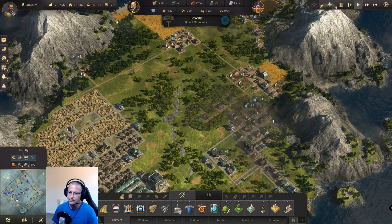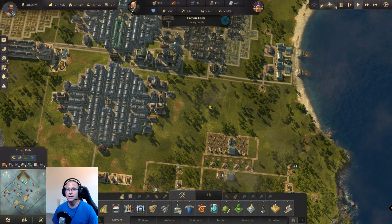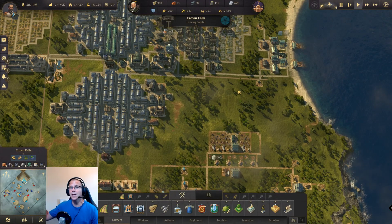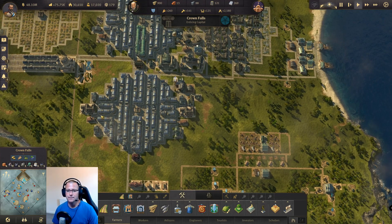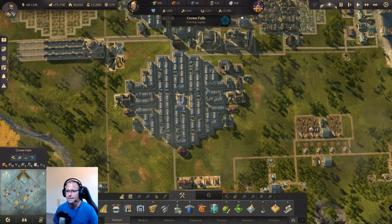If you're wondering what I mean when I talk about skipping through the tiers to get to investors or engineers, there is a video in my playlist for that. I'll try and put a card up here that takes you to it - it shows you the easiest way to get to investors on an island if you don't want to set up all the production chains.